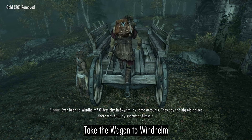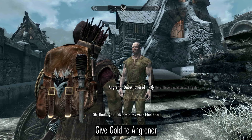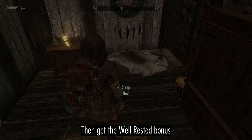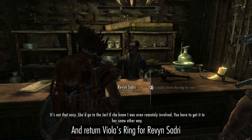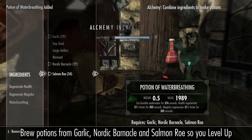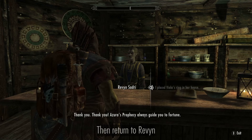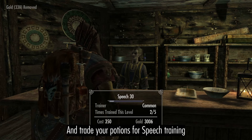Take the wagon to Windhelm and give gold to Angrinor so you can take the garlic from the inn. Then get the well rested bonus and return Viola's ring for Revan's surgery. Brew potions from garlic, Nordic barnacles and salmon roe so you level up, then return to Revan and trade your potions for speech training.